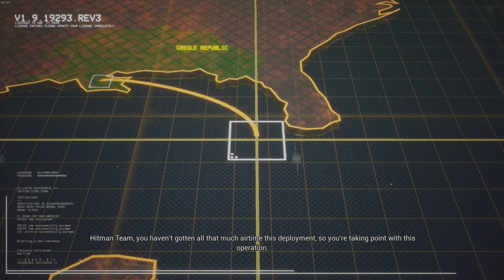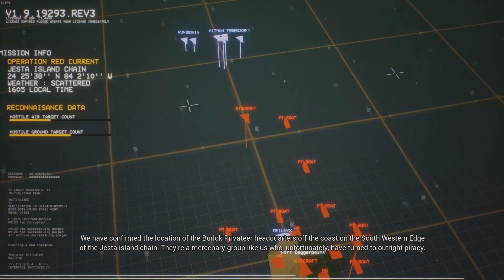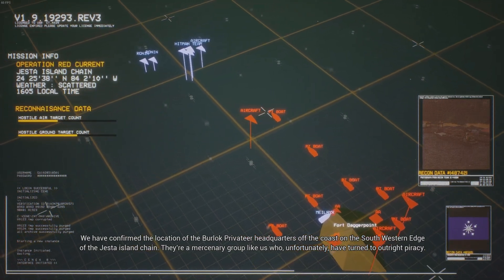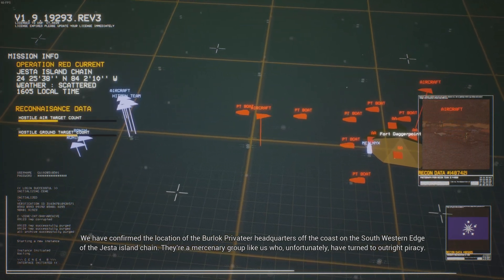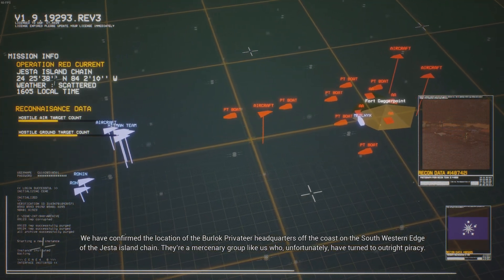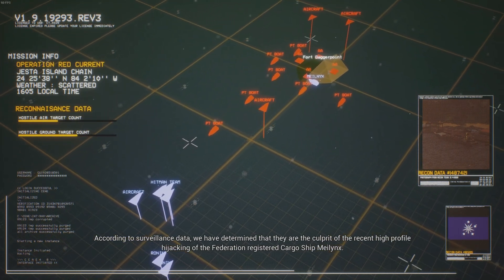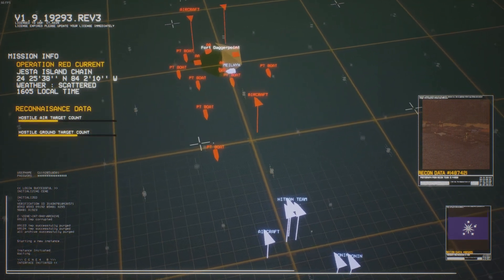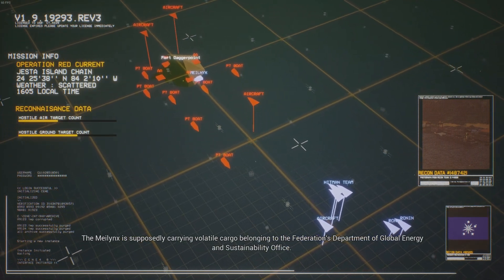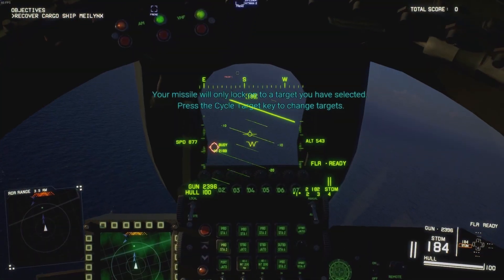Let's do a deep dive. The developer is Sector D2 and the publisher is Humble Games. This game actually initially started as a Kickstarter, and it was pretty successful — that's how they got the initial budget. The engine is Unreal 4, and the release date was December 2020 for Windows PC and October 2021 for Xbox One.